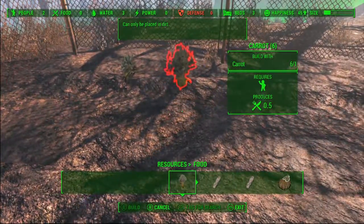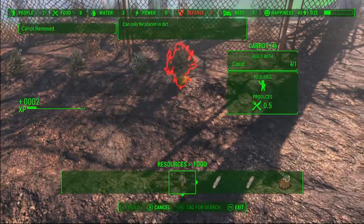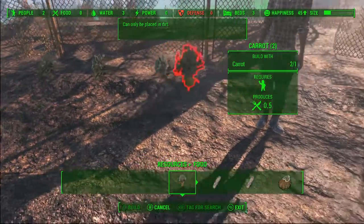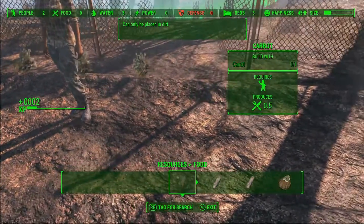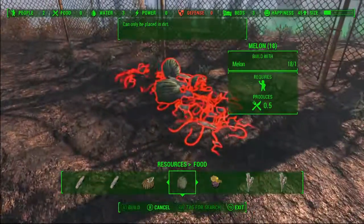Gray Garden seems to be the best location for carrots — they were just readily available, I could pick them up and they weren't considered stealing. You could also buy them from a couple of vendors.